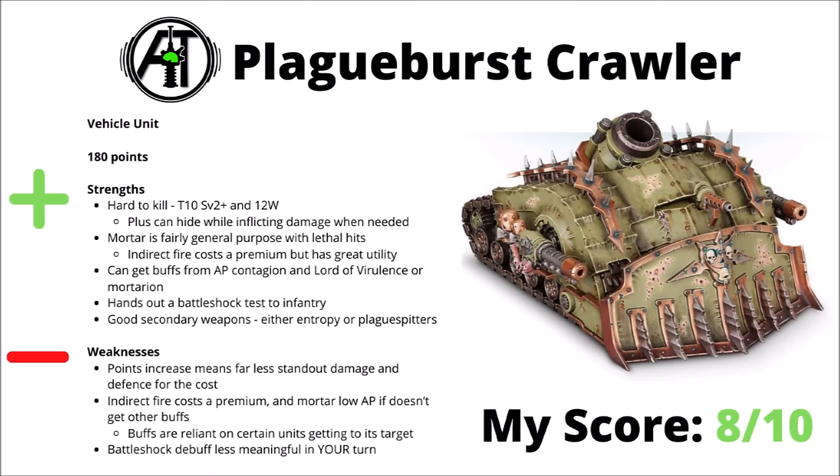Those secondary weapons can be at least fairly scary — either sort of lascannons at Strength 10 with the Entropy Cannons, or Plague Spitters for some mass Anti-Infantry 2+. The Entropy Cannons are perhaps the more obvious choice, though Plague Spitters are some pretty serious point defence for the backfield. Overall, it does feel like it's paying a bit more of a premium for its indirect fire now, and doesn't seem quite as tempting as it was before. It still seems playable in the top lists though. I've chosen to score them an 8 out of 10. Might well want a Lord of Virulence to buff them if you are taking them along.